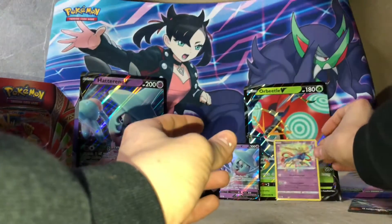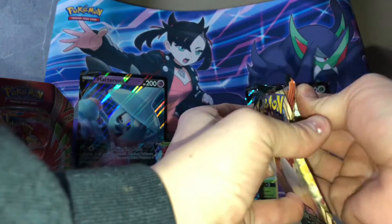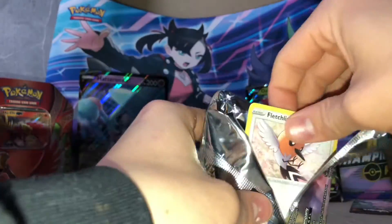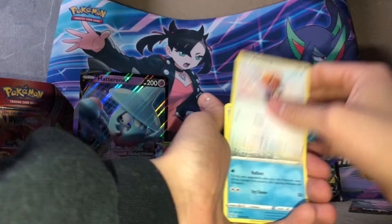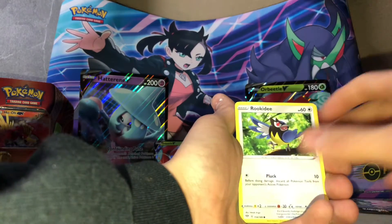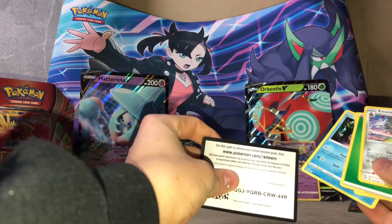We'll put him right there. Now let's get on to the Darkness Ablaze. Fletchling, Mr. Mime, Torchic, Aaron, Rookidee, and a load of nothing in that one. Code card.